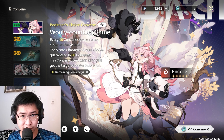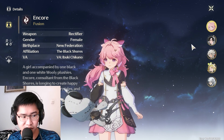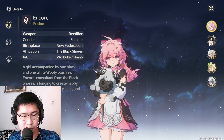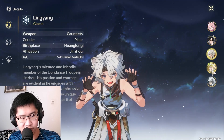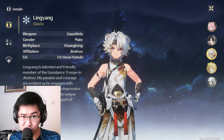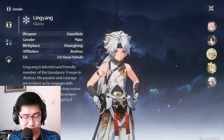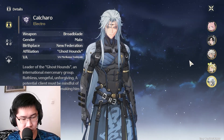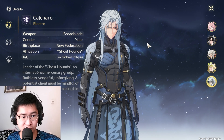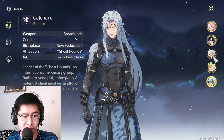As of the recording of this video, they also give you one 5-star selector. Encore is a sub-DPS unit; Jianxin is a shield tank; Lingyang is a DPS but with a disorienting playstyle; Verina is a healer; and Calcharo is a main DPS. Pick and choose depending on what you get on the beginner banner, and use this selector to fill your gaps. Personally, I picked Calcharo because I'm lacking in the DPS department and I need Encore as a sub-DPS Fusion unit.